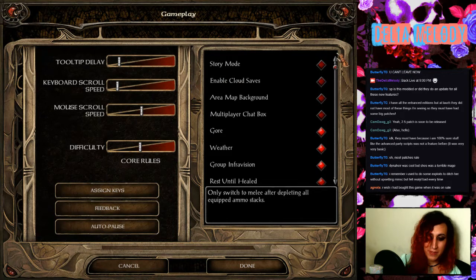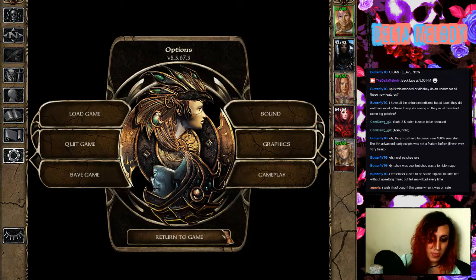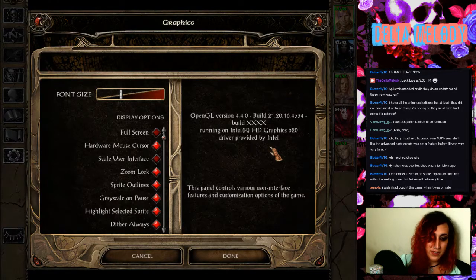No difficulty-based damage increase. What is this area map background? Highlight accessible terrain on the area map — no thank you. It looks like it just has a mouse scroll speed. It doesn't have an option to turn mouse scrolling at the edge of the screen on or off. Is it in graphics? Scale user interface, zoom lock, sprite outlines — you can turn those on or off. Interesting.